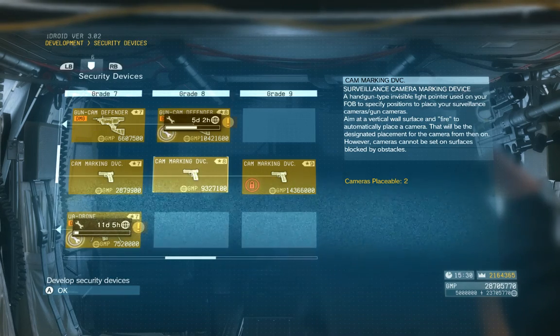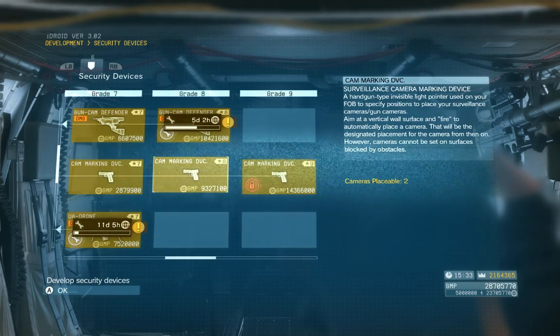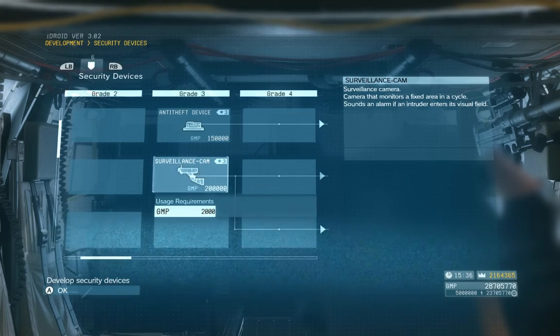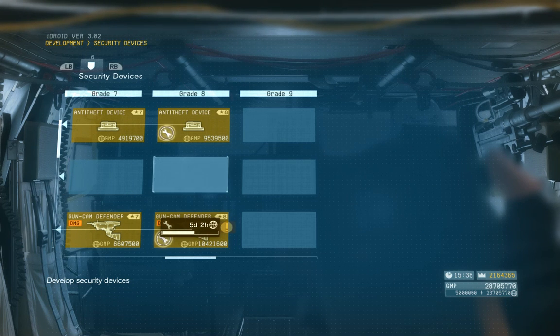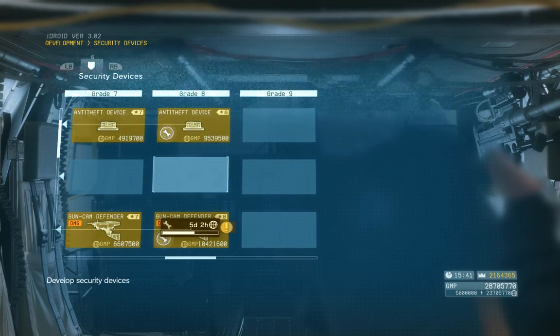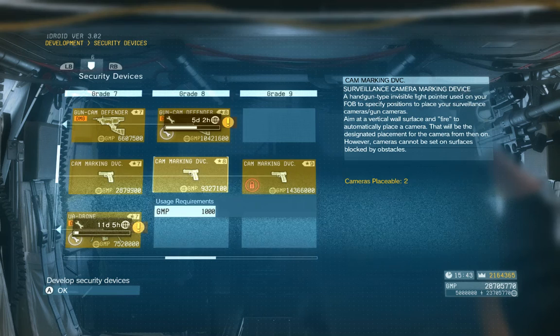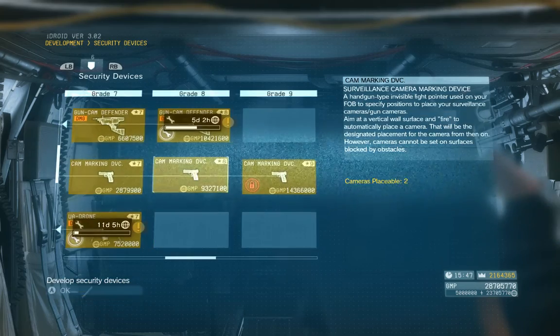I have two FOBs, both built out to four platforms. The first way to increase your security level is to build those platforms out to four. Next, build security devices — you need a few to start: the IR sensor, the anti-theft device, and the surveillance cam. Soldiers from your base are automatically circulated into those FOBs, and you can't tell which ones. If your base gets invaded successfully, you don't know which soldiers will be taken. The only thing you can do is put soldiers under direct contract that you absolutely don't want to lose — I recommend irreplaceable ones, female soldiers, and any S++ rank you can't afford to lose.